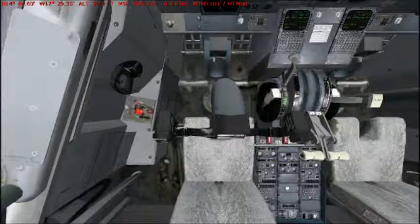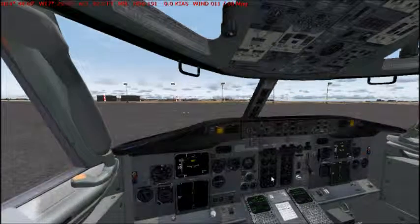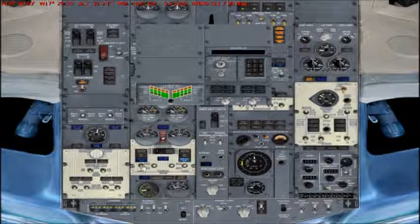And set your trim. Now switch on the engine 1 and engine 2 generator buses. We don't need the APU generator anymore, so we can switch it off. Now let's switch the turn-off lights, ring lights on. Taxi and runway lights on. Switch the audio number to on.